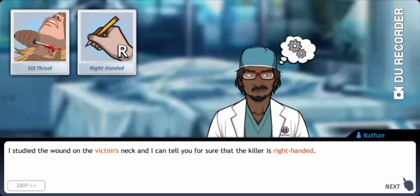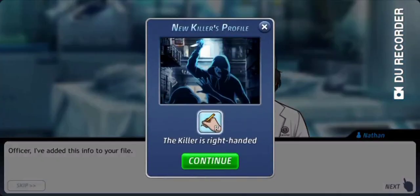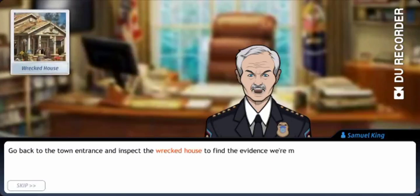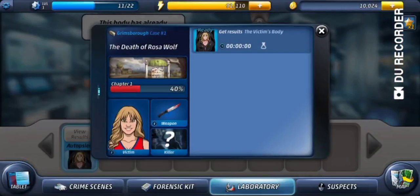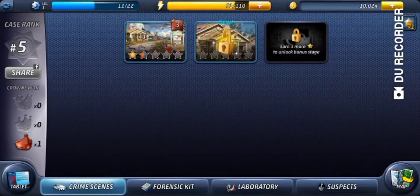I studied the wounds on the victim's neck; I can tell you for sure that the killer is right-handed. Officer, I've added this info to your file — that's Nathan, and I love him. Officer, I'm Samuel King, the chief police officer. According to a witness, the killer wears a blue cap. Go back to the town entrance and inspect the wrecked house to find the evidence we're missing. Say less — there is a blue cap. It makes that sound and I like it.